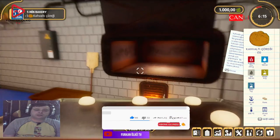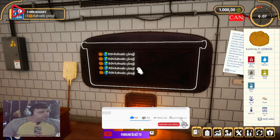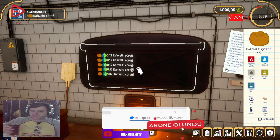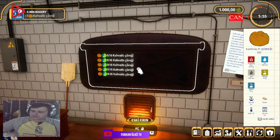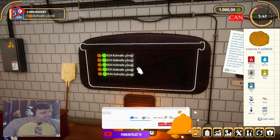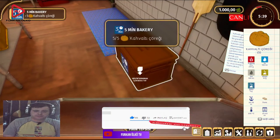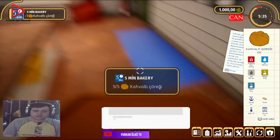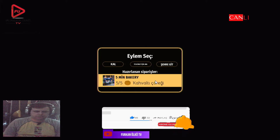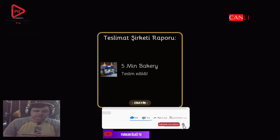Tepsim de hazır, attım, kapattım. Pişir. Pişti, hemen alalım. Bunu bıraktık, tepsiyi de bırak. Al bunu, koy buraya, gel kapıya. Kurye gitsin ya, hiç biz arabayla uğraşmayalım abi, kurye devam etsin bu işe. Teslimat tamam.